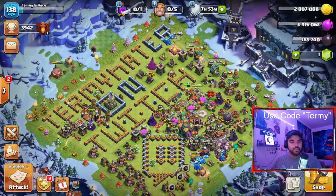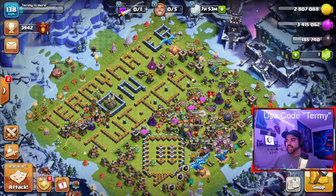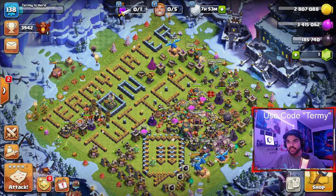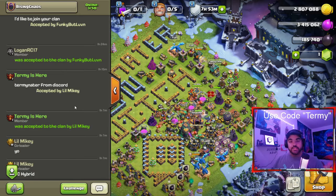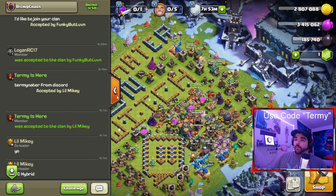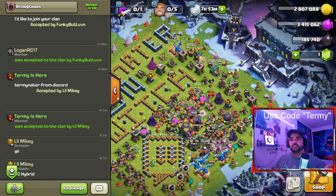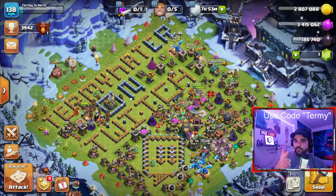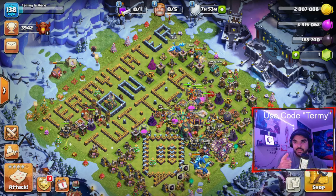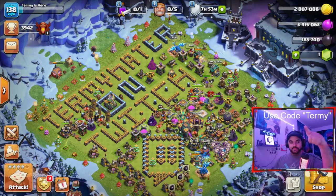I have a bunch of other replays I'm going to be recording. Shout out to Big Mike again — stay tuned for a Part 2 video showing off more QC Hybrid attacks at Town Hall 13. This strat is pretty OP in my opinion — probably the best strategy you can use at Town Hall 13 besides QC Lalo. If you guys enjoyed the video, make sure you hit the like button, subscribe for future videos, leave a comment about what I should do next, and I'll see you guys in the next video. Peace.